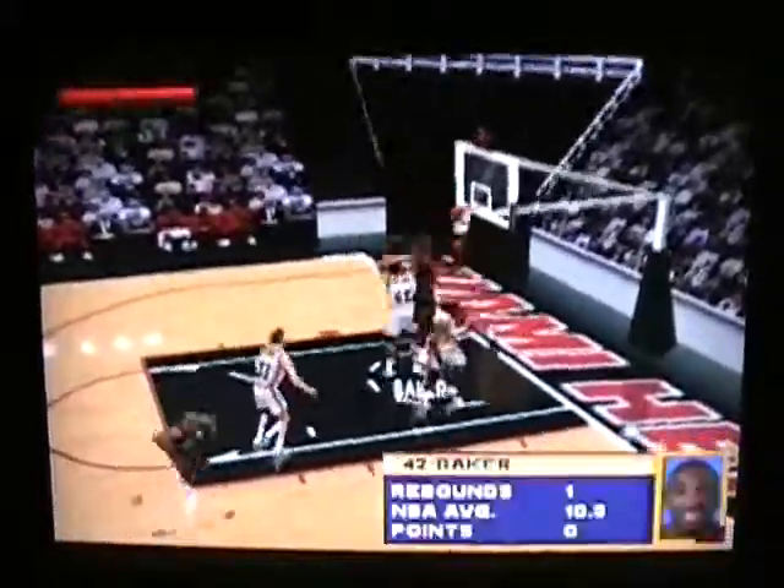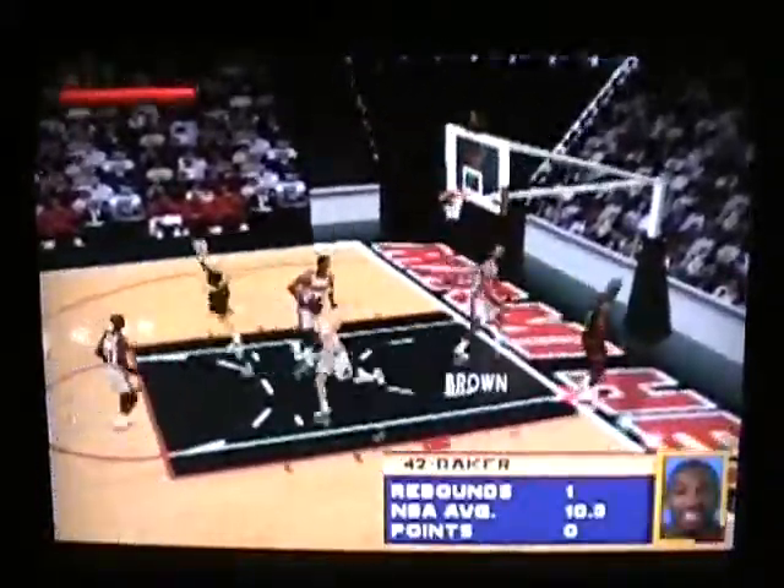Maybe turbo is Z. Shoot it! It looks like turbo might be Z, so I'm going to go with that, because that red meter up there is your turbo meter. That maybe helps you do different skills, steals, or something. I just fouled that guy. Let me try to foul somebody to see if there are fouls.